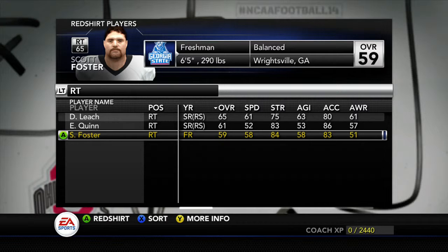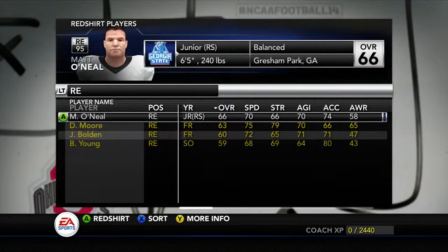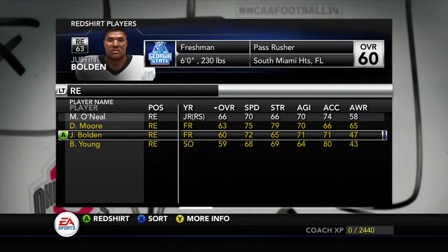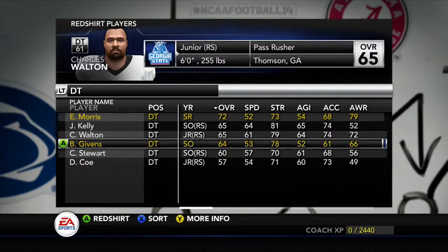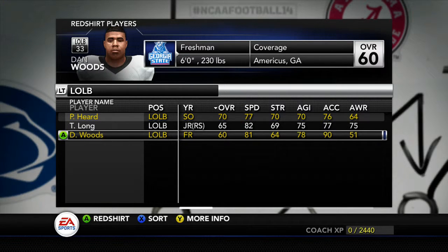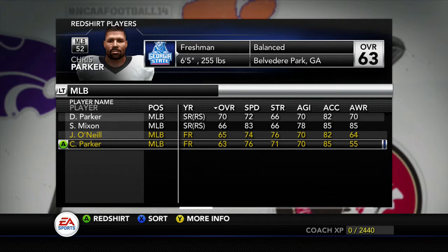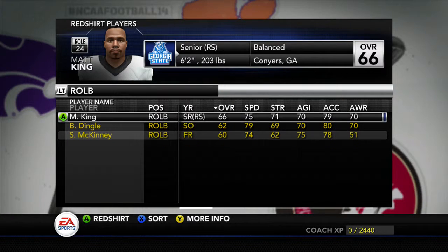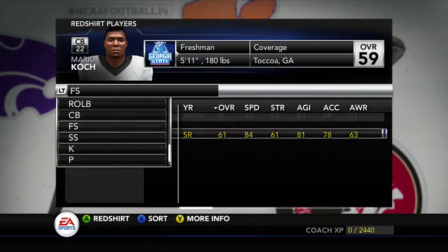59 overall right tackle, two seniors — I've got to recruit there heavy. Looks like the left end is senior, junior, sophomore. My two freshmen on the right end — I'm thinking I want to redshirt at least one of them this year. We're pretty deep at D-Tackle, which is surprising. I'm going to redshirt this guy here, and redshirt here too. I'm going to try to redshirt all of my freshmen — as many as I can — that I don't think I'm going to play this year.